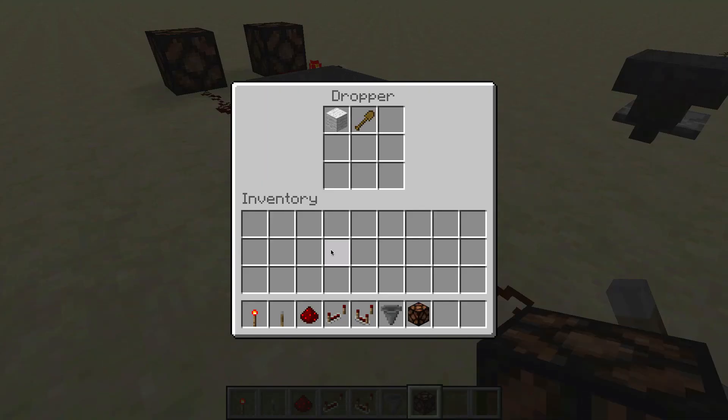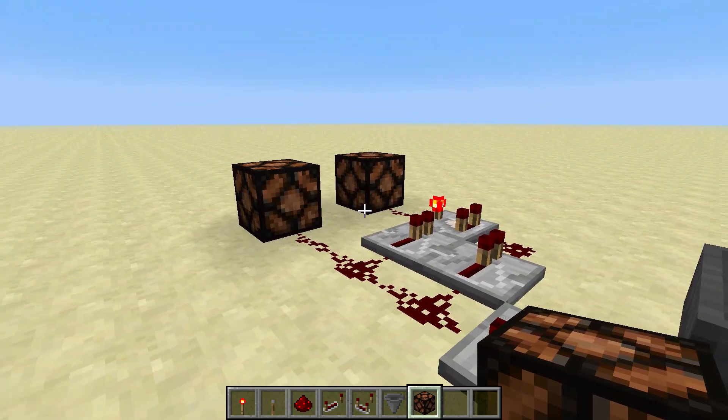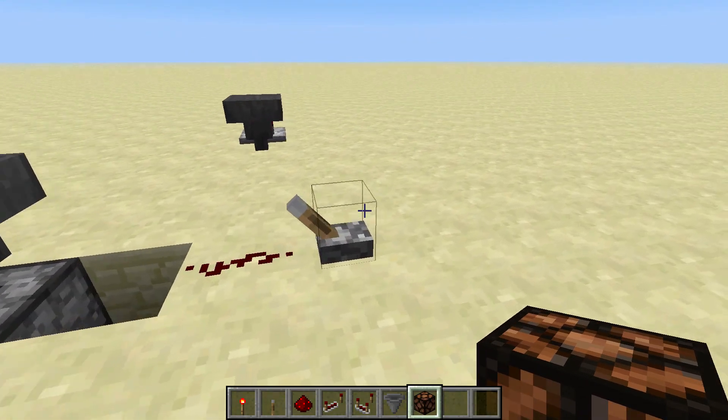Hi everyone. Last time I was showing you how to get a random generator that gives out two results. So we're going to adjust this so we can get three results out of it.